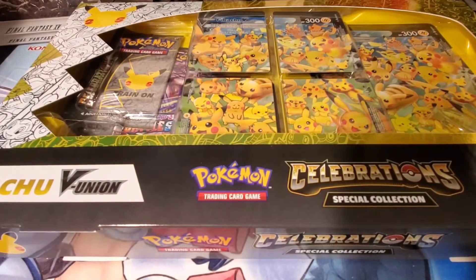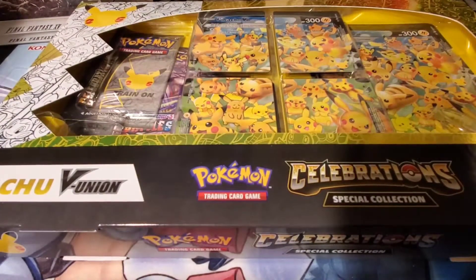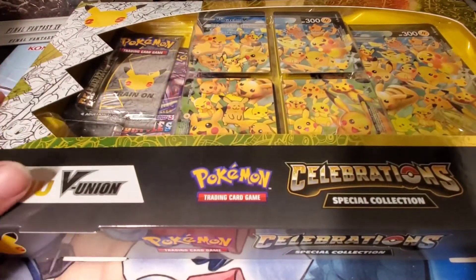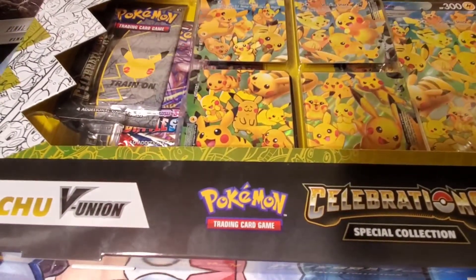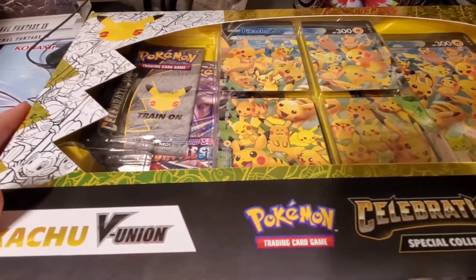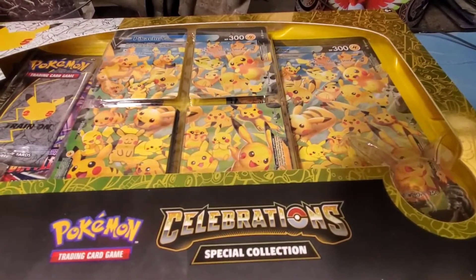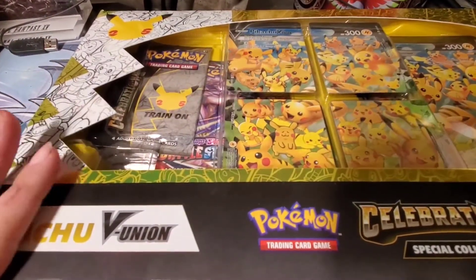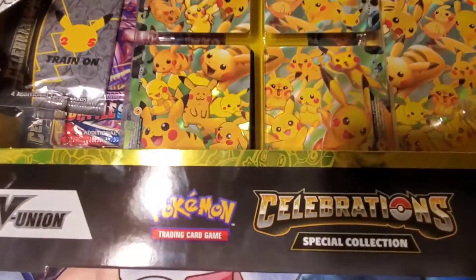I'm back with some more Pokemon card openings — it's been a while. I just haven't been able to buy cards, but I pre-ordered this from GameStop a while ago, like months ago, and it finally came in today. I also pre-ordered the trainer box of Celebrations, but it still hasn't come in yet — I'm gonna have to look into that. This is a Pikachu V Union Celebrations Special Collection.